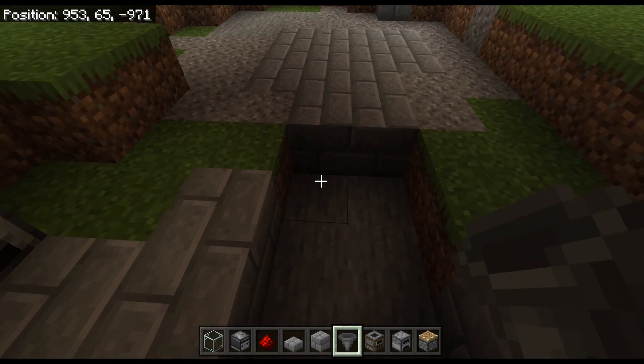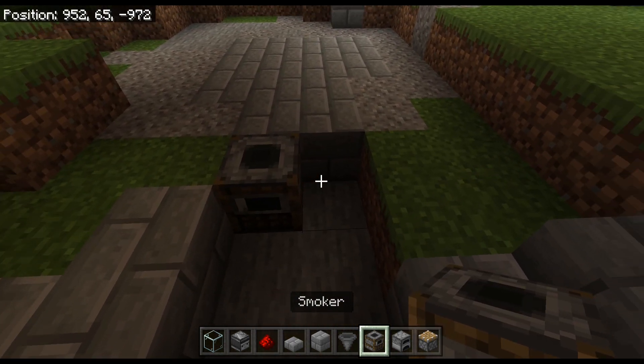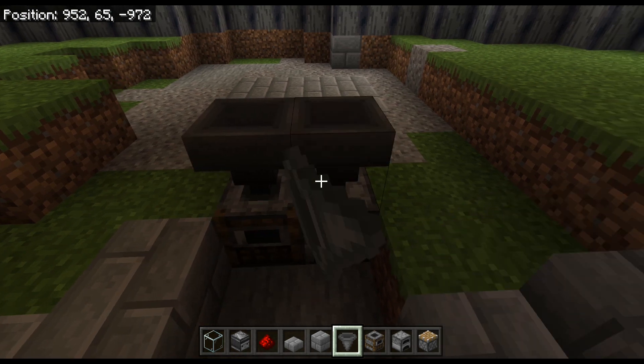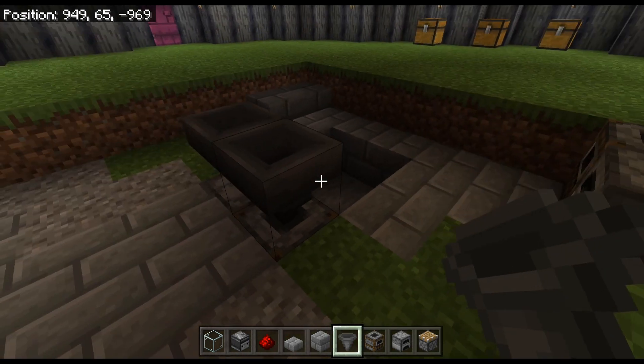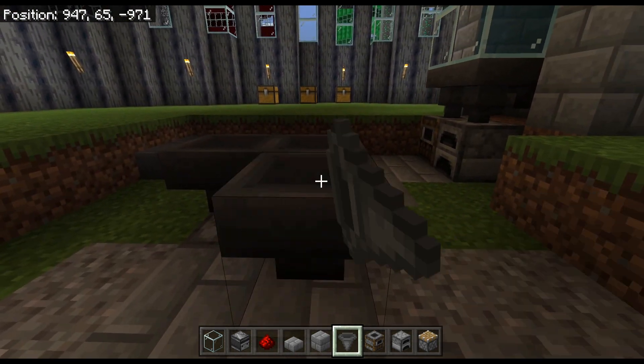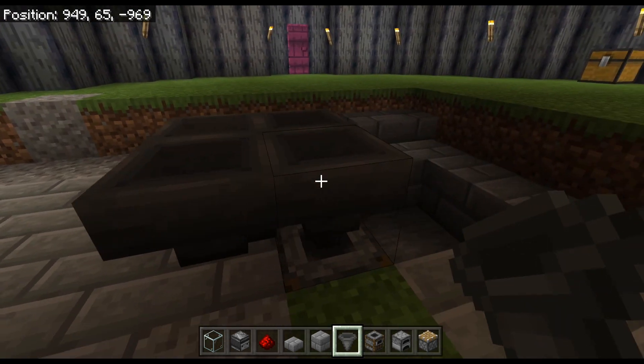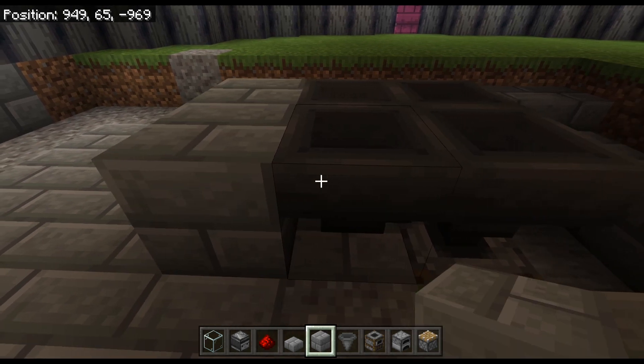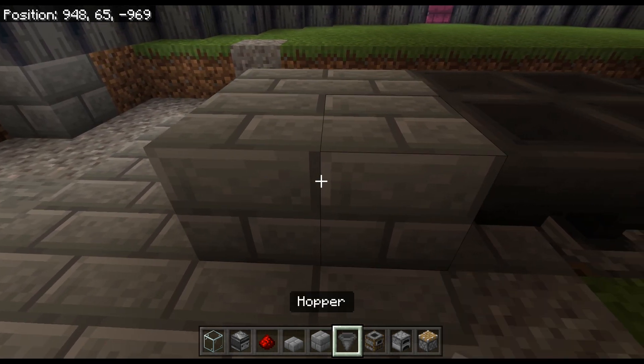Here's how you're going to build it. Go ahead and get your furnace and/or smoker — I'm going to show you how both work. Get a hopper on each one of those, making sure it's pointing straight down, and then get a hopper behind it pointing into the hopper in front. It should be looking just like this. You don't necessarily need that second hopper, but this is how we're going to make it — just make sure you're not going to miss any kelp.